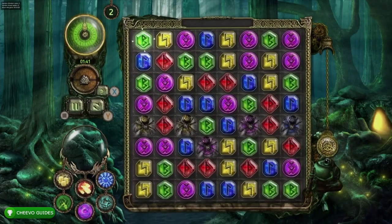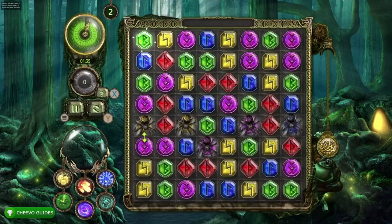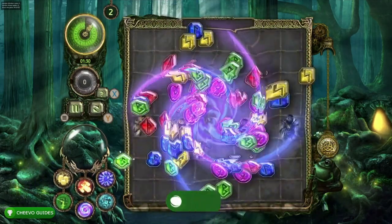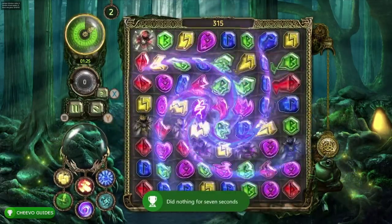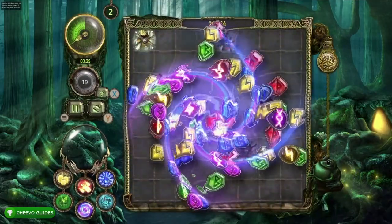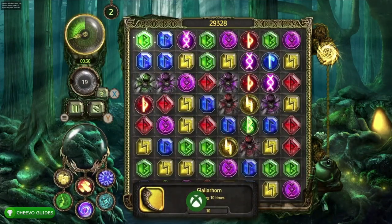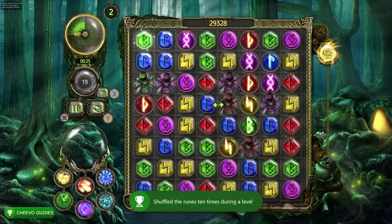Now go to level two. Before feeding any spiders, don't do anything for seven seconds — standing still for seven seconds earns an achievement worth 13 gamerscore called 'So Sally Can Wait...' After that, press Y ten different times to rotate the board. You get an achievement for doing that ten times, worth 10 gamerscore, called 'Will It Blend?' for shuffling the rune 10 times during a level.